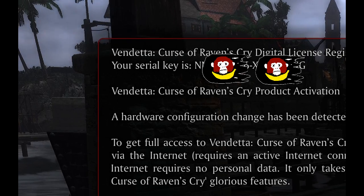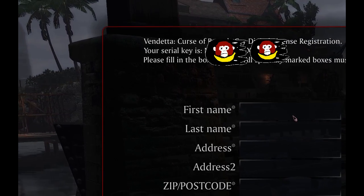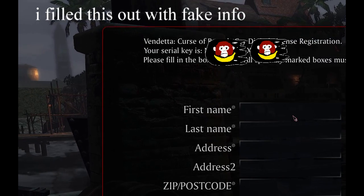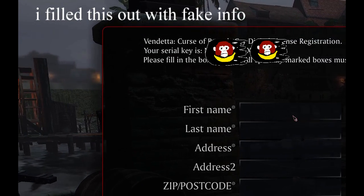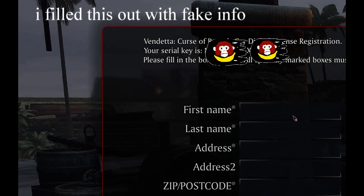After the game launches, you'll be prompted to register your digital license now that you've verified this serial key. Go ahead and fill this out with whatever information that you want, though you might want to use a real email address for verification purposes.